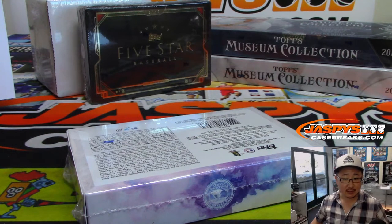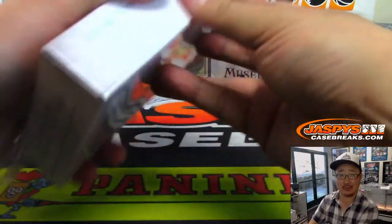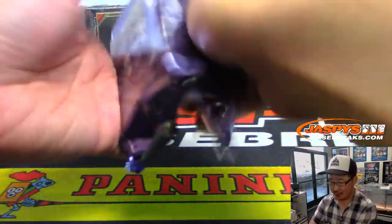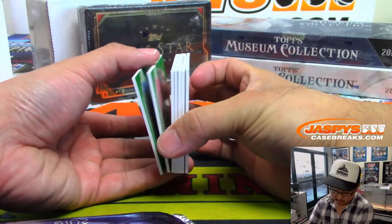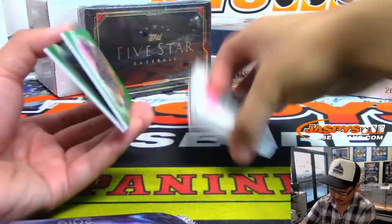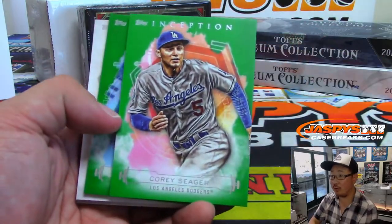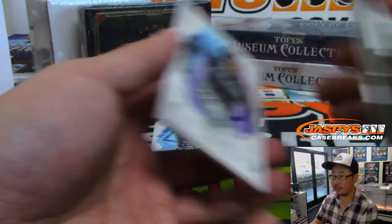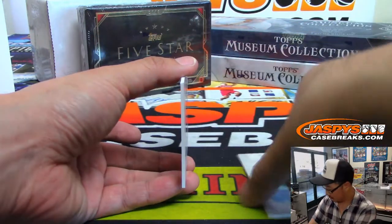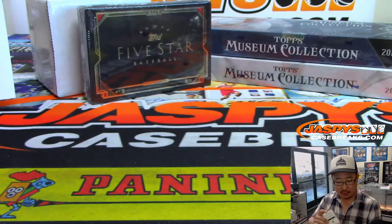If you look on the website jaspyscasebreaks.com and click the bag of money on the site, it'll lead you to the details about tonight's great credit promo. Bellinger and the Dodgers — their ability to just keep bouncing. There it is. The autograph is Sean Manea for the Oakland A's, 35 out of 200 — that'll be for Matthew Hedges and the A's.